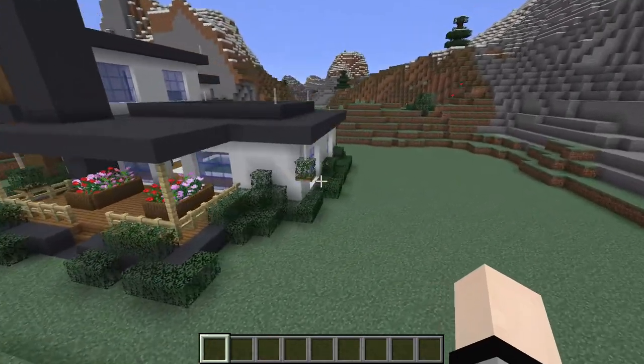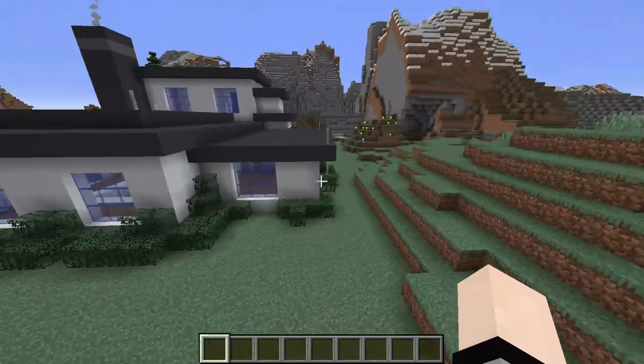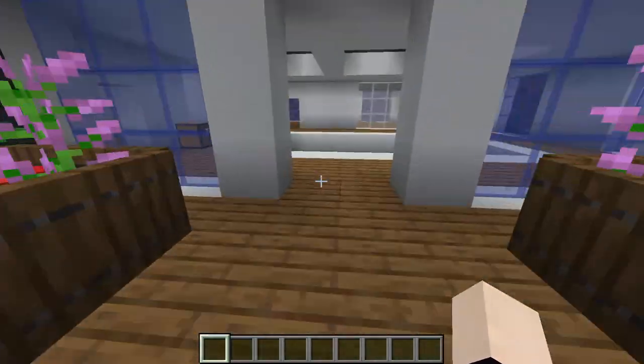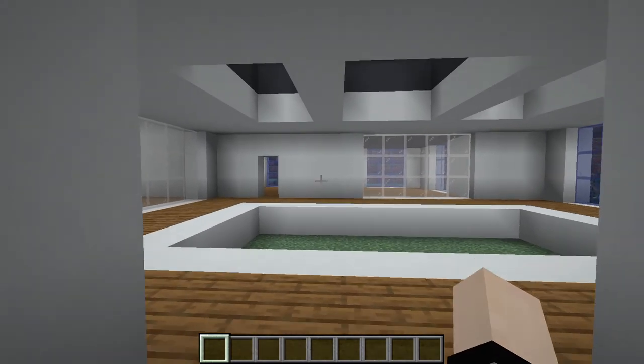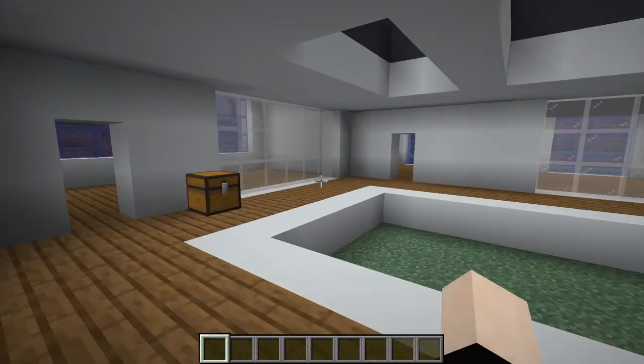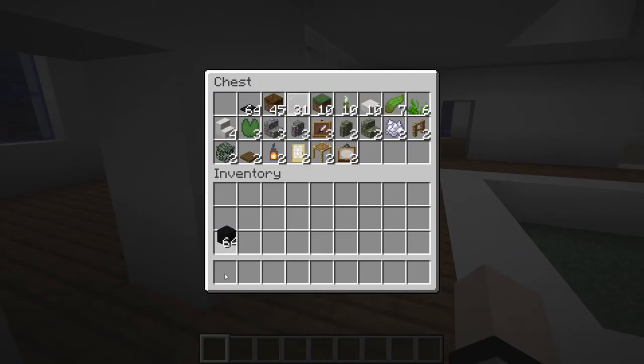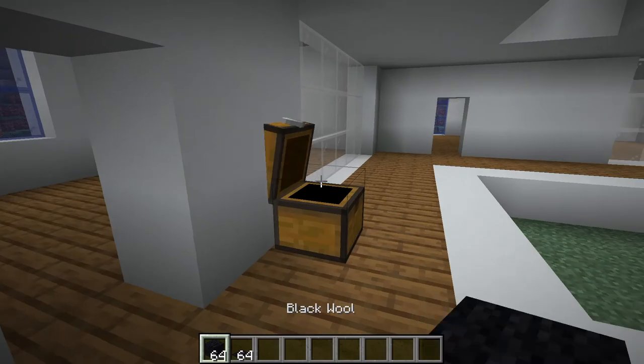Now that we've got the exterior decorations done — I just rounded the house with some bushes — we'll go ahead and start doing the interior of the main part, which is the courtyard house interior. We've got a lot of different materials, some I didn't even remember to include in the list, so we're just going to take it one step at a time. Let's get our carpet laid down first.